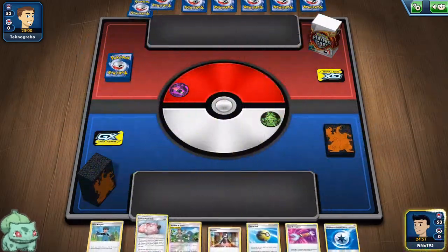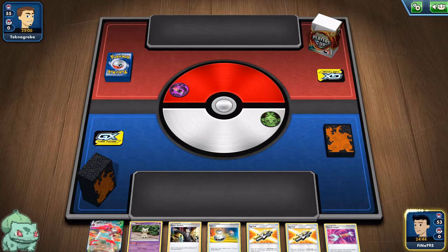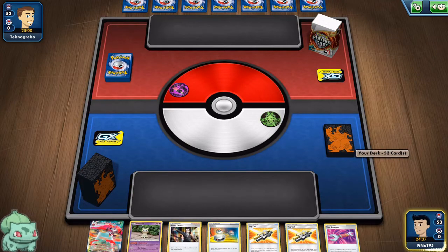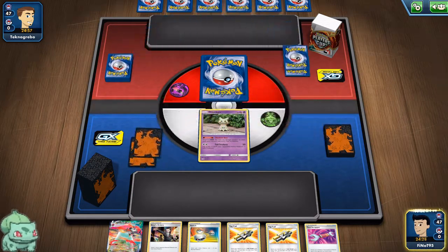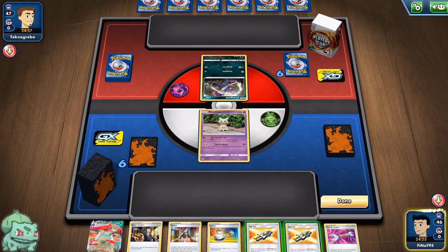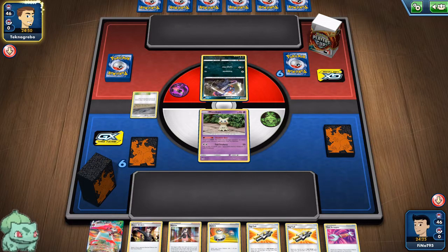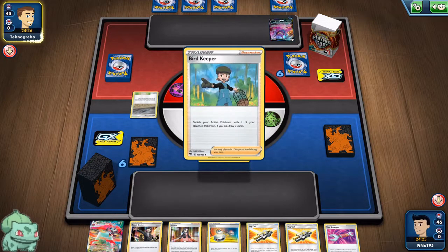No Basics but neither did they — just the Mimikyu for us and this is a really bad hand. It is the poison Eternatus with crushing hammers — the Crobat V has been popping up a bit recently. This is a really bad hand. We need a top deck like Quick Ball or Snorlax. Nope, that's not it. I hope we don't get dunked this turn.